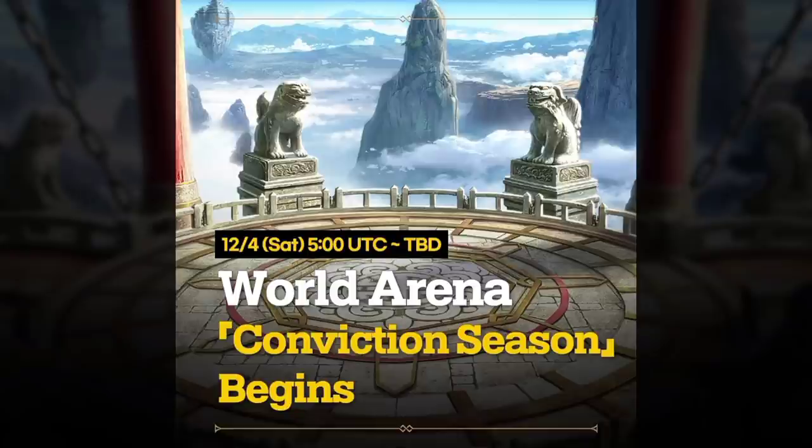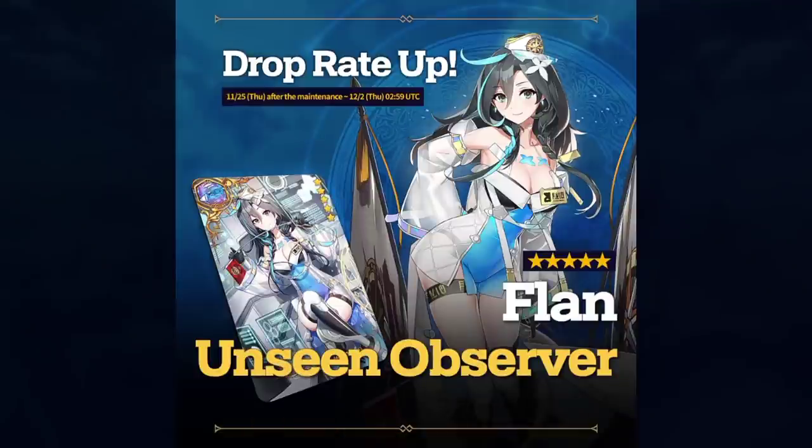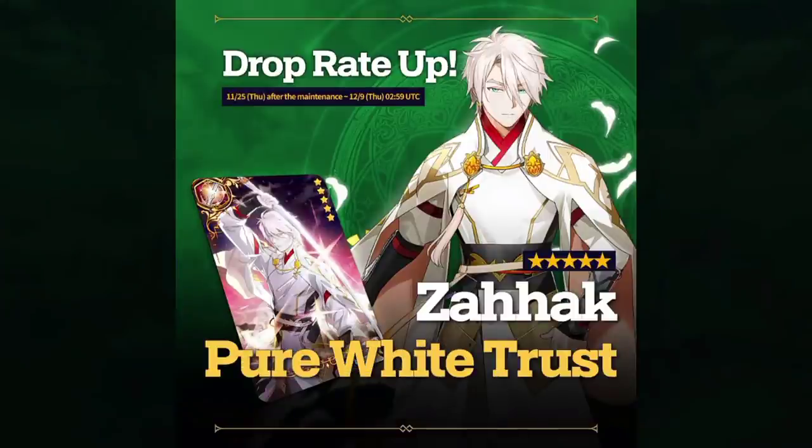World Arena season begins — good luck to everyone climbing. There's quite a bit to talk about with this new hero. Guild names will now be displayed in Arena and World Arena, but not when you're in the blinding option. Drop rate up for Flan and Unseen Observer — she's definitely strong for cleave and single-target burst but Ran is more solid because he removes immunity first.